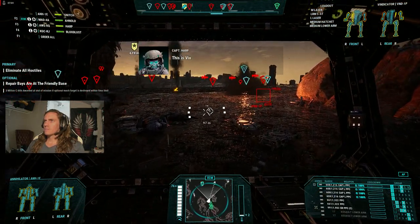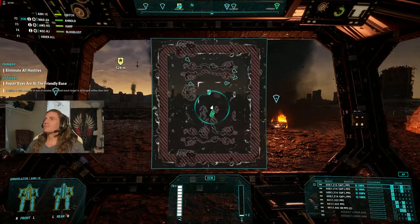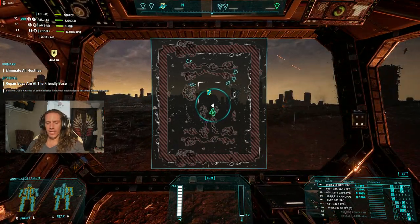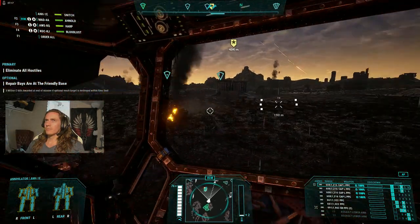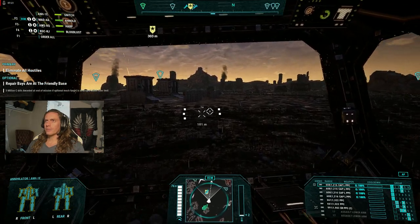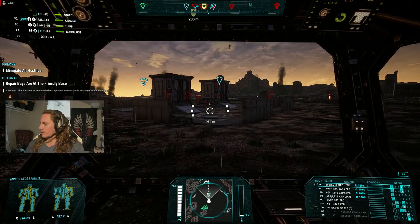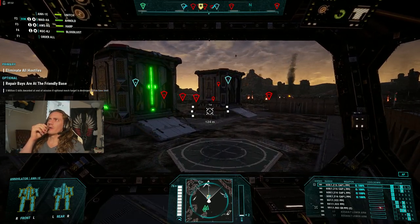This is Vixen. Oh man, they're way out there. I've got an active probe and I still can't even see them — they must be way out there. Got a couple of repair bays out here — I might as well use them while we're here. No sense in spending a little extra money trying to fix my mech up if I don't have to.